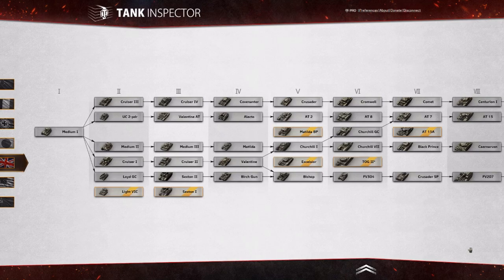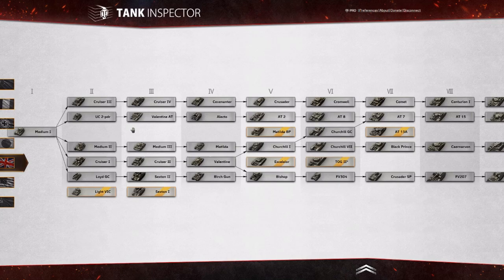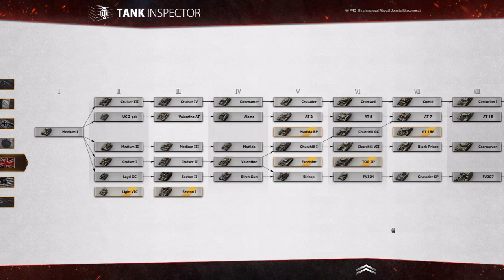Hello tankers and tankettes, welcome to another of my What Tank Overview videos where today I'm going to look at the British tank destroyer line. My most recent one was looking at the British heavies, and I actually missed out looking at the two premiums that are also available. Plot twist: the Excelsior is not very good, and the TOG, well you know the TOG. I'm going to take a look at the AT15A in this one, and we've got a full line here so it might be a slightly longer video.